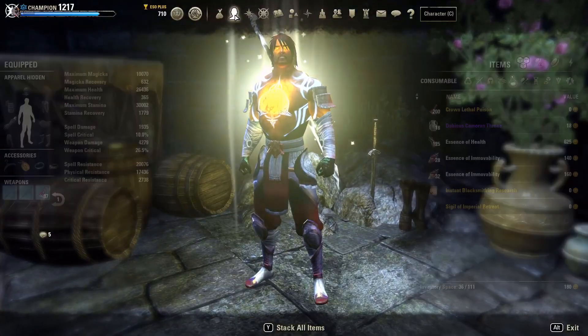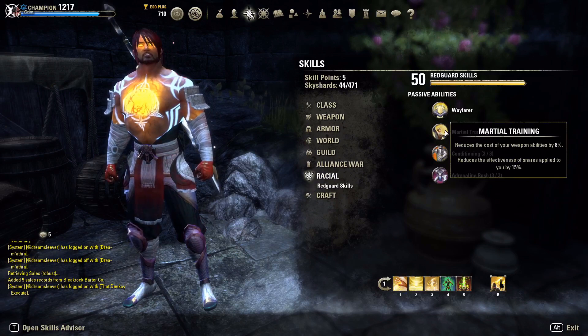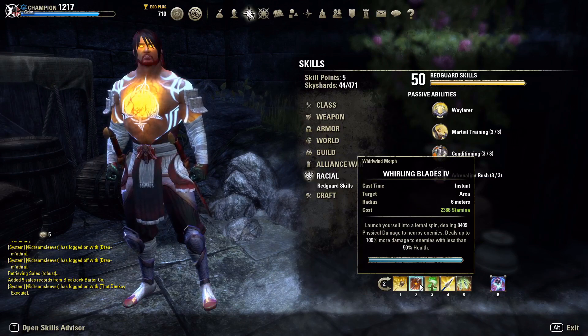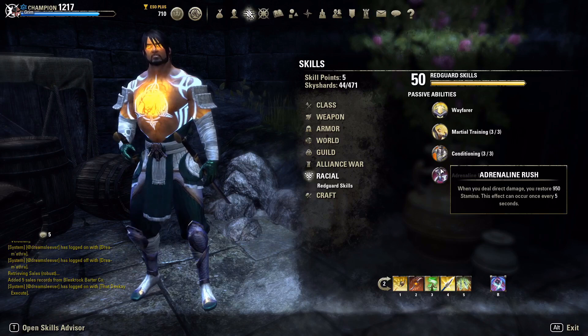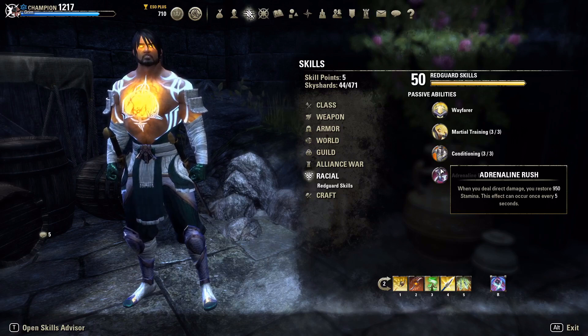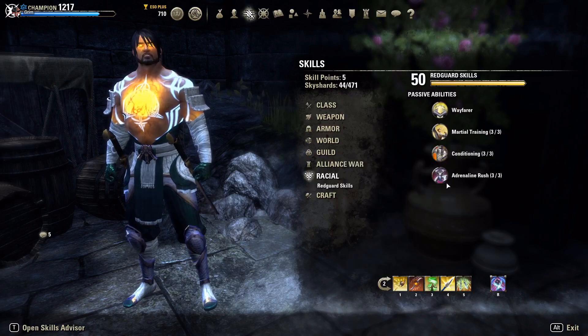We're a Redguard on this build. Looking at the Redguard passives: reduces the cost of weapon abilities by 8% — most of our abilities get a small cut there. We get an extra 2k max stamina. Most importantly, Adrenaline Rush: when you deal direct damage you restore 950 stamina, and this can occur every five seconds. Biting Jabs counts as direct damage, so as long as we're in a fight we're getting 950 stamina back every five seconds — that's a really impressive and underrated sustain bonus.